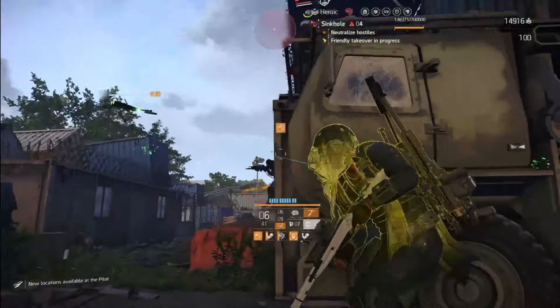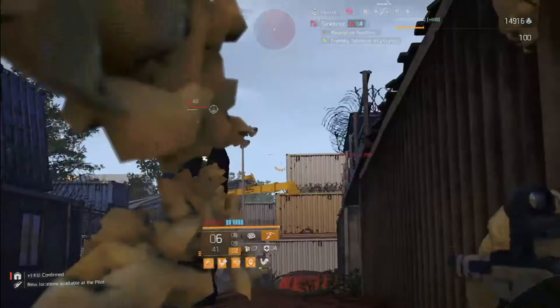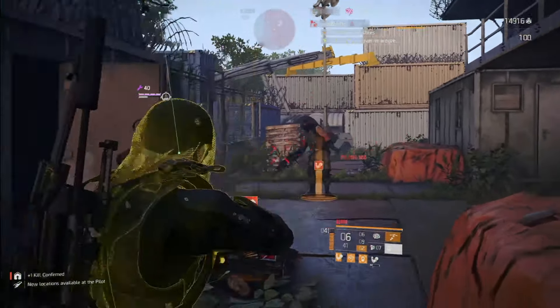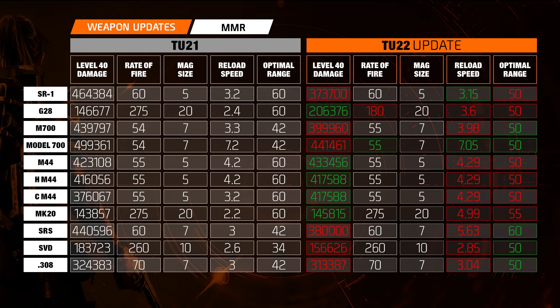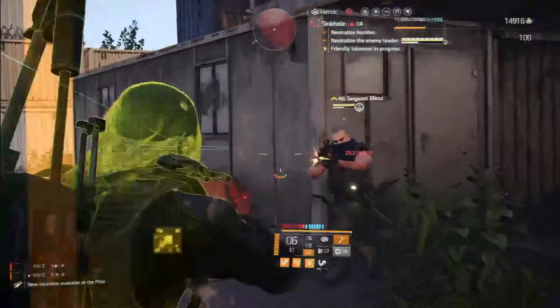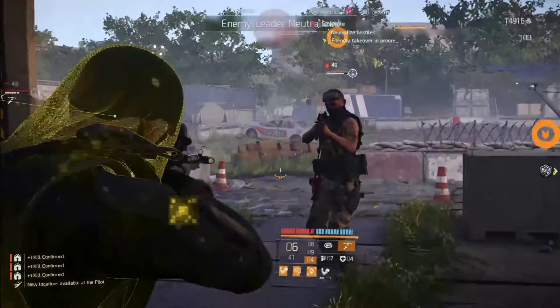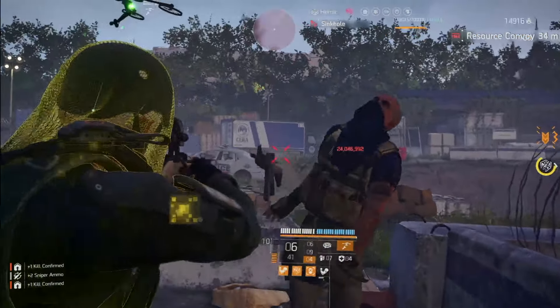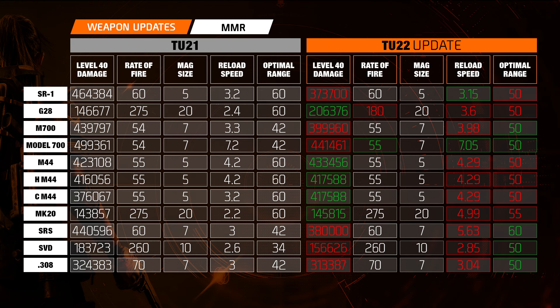The White Death used to be the king of snipers, but with Project Resolve they rebalanced all of the MMRs, and the White Death was no longer the king. Now with Title Update 22, it looks like they've basically reverted all the changes made back with Project Resolve. There is an emphasis in TU22 on optimal range, in preparation for Seasons 2.0 and modifiers with a range theme. That aside, the M44 — the base weapon of the White Death — is getting a significant buff.